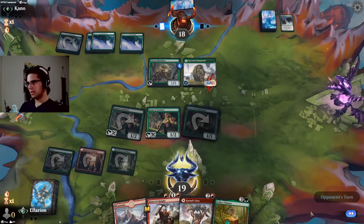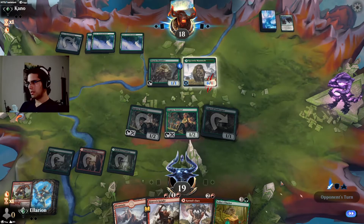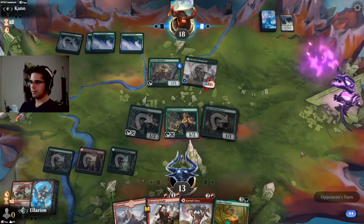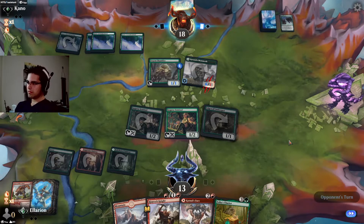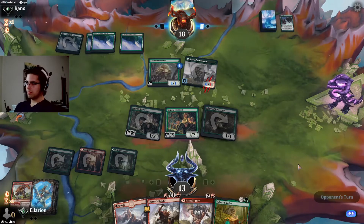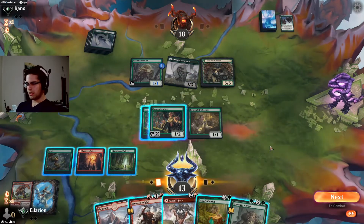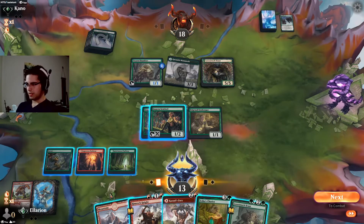I take two. Gets indestructible so we can't buff with Rimrock Knight to kill the Mammoth. And then we will take the six here — that's fine, goes back to being a 3-3 next turn. Does our opponent have anything else to do? Lovestruck Beast. Well, I can do that too. And since Chariot can't attack into the 5-5, I think we're going to do that.